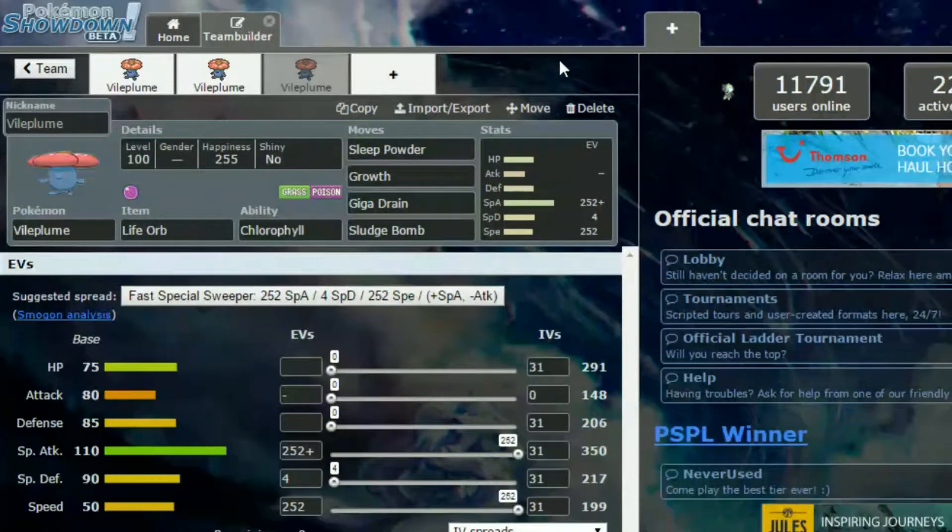Finally, we have a third Vileplume set which is Life Orb. This is a very different set and it only really works with the sun. You could put Sunny Day on this but it works better if you have a Drought Ninetales, which benefits you through Chlorophyll. You also have Growth, which in the sun gives 2 boosts to both attack and special attack rather than 1. Then you have Sleep Powder to put things to sleep — Sleep Powder is OP. Giga Drain and Sludge Bomb for coverage and healing. You want max special attack and max speed, Modest nature for more special attack and less attack, and 4 in special defence. This set is more or less useless if you're not in the sun.